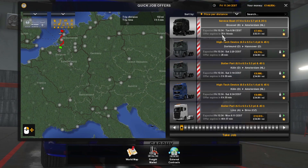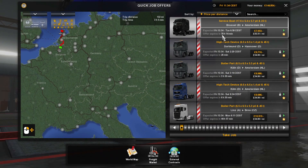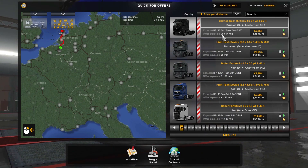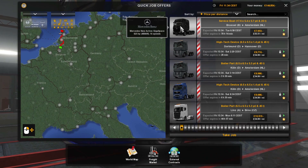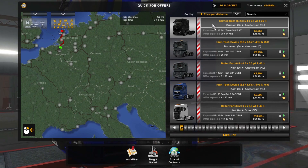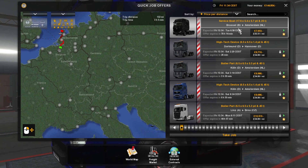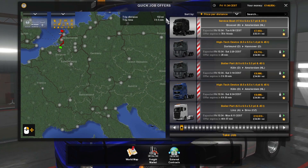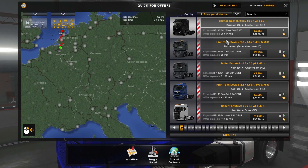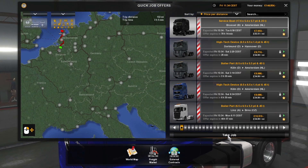Hello everybody and welcome to some more Euro Truck Simulator 2. I'm Jason, and today I'm doing a quick job because I want to take this service boat — which is a big load — and it's going to have an escort with me. It's only 132 miles but it's a big load as you'll see, so let's get started.